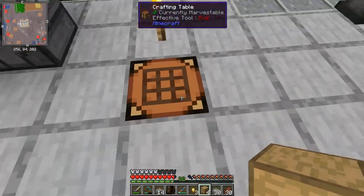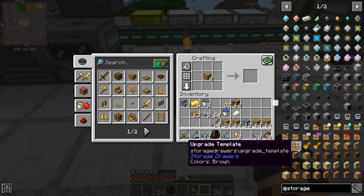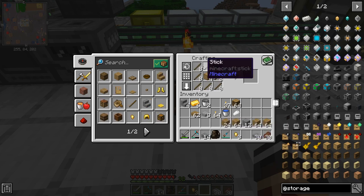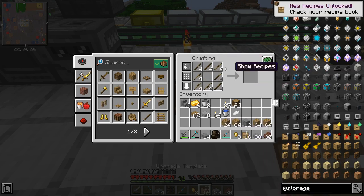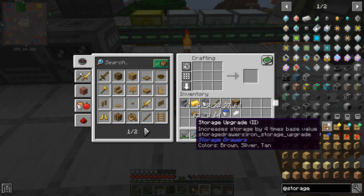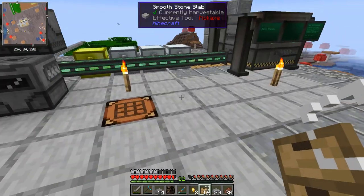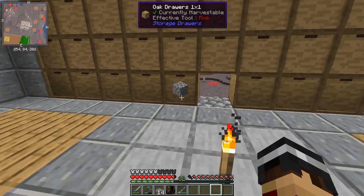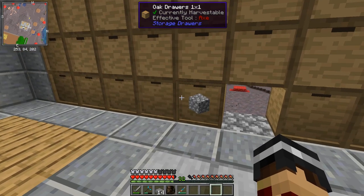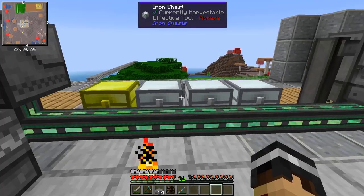Right, to get the most out of these drawers I need to make a storage upgrade template. All you do is take one of your drawers and surround it with sticks and that gives you the upgrade template. Then you can craft storage upgrades — starting with storage upgrade tier 2, which takes that 32-stack base capacity and multiplies it by four. You can shift right-click to insert multiple upgrades, so you can increase the capacity of these drawers by an enormous amount.